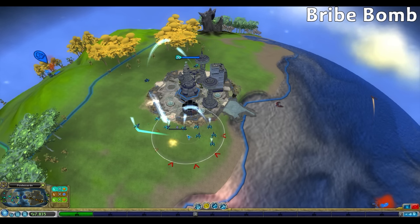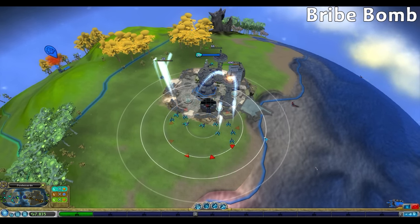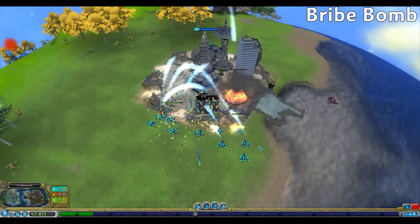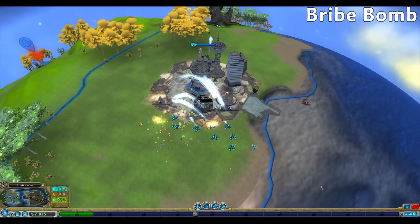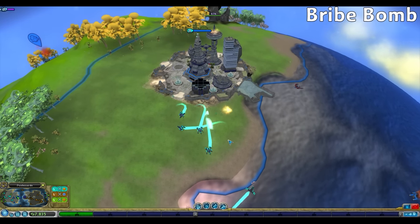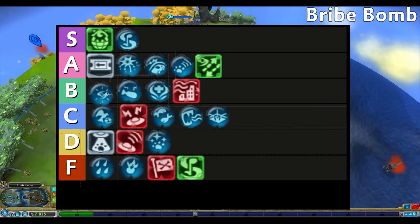Next for Civilization Stage is the Bribe Bomb, a funny ability that makes all enemy vehicles turn on each other and fight themselves. For 20 seconds their vehicles are doing damage to each other as we can also fight them, dealing even more damage. More likely used for defense, but could also be used for offense if they happen to be clumped together at one of their cities. Better than the Static Bomb as it lasts a little longer and does additional damage instead of just sitting there. Bribe Bomb is top of B tier.